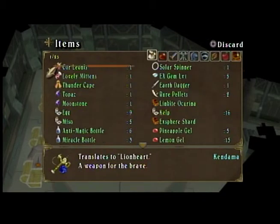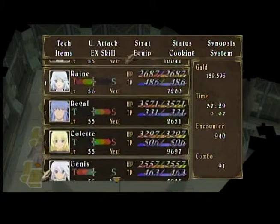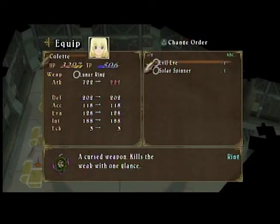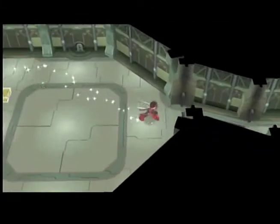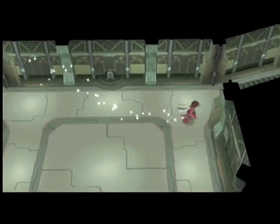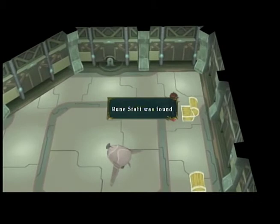I know we got a weapon for Lloyd, but I wasn't paying attention. We got a weapon for Genus and Colette. So let's equip those — it's a Solar Spinner and a Corleonis. No EX gems or anything like that, just regular healing items, armor and weapons, which is really awesome.